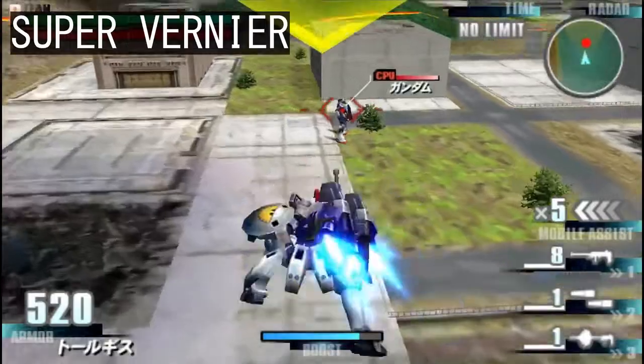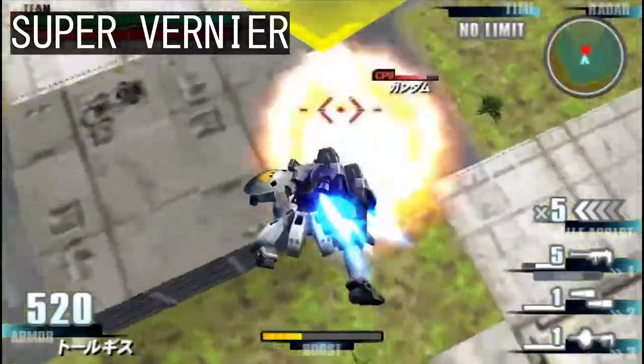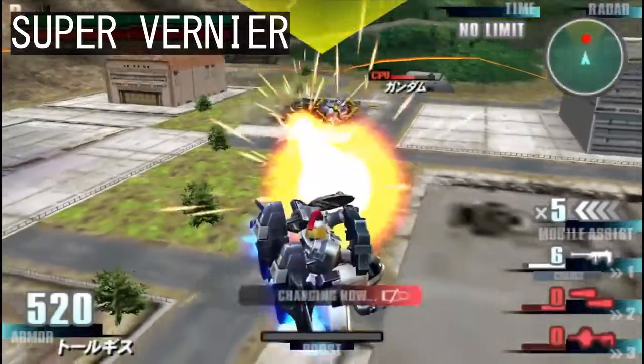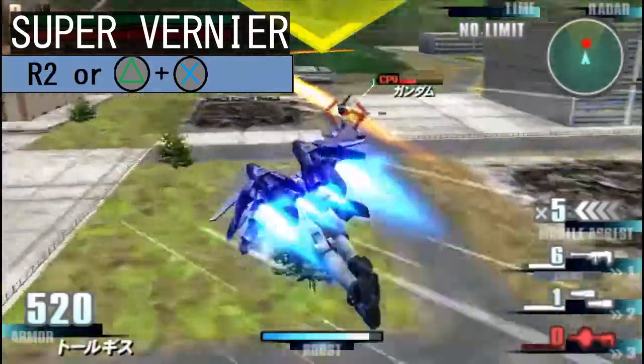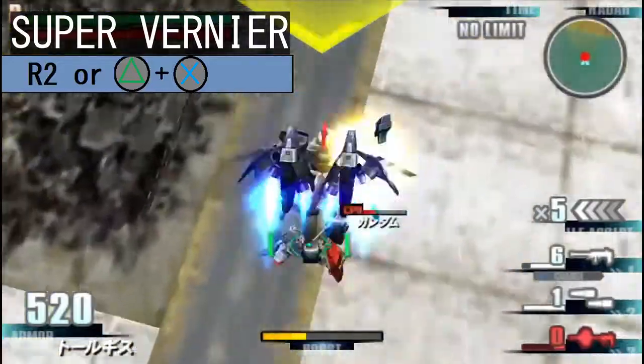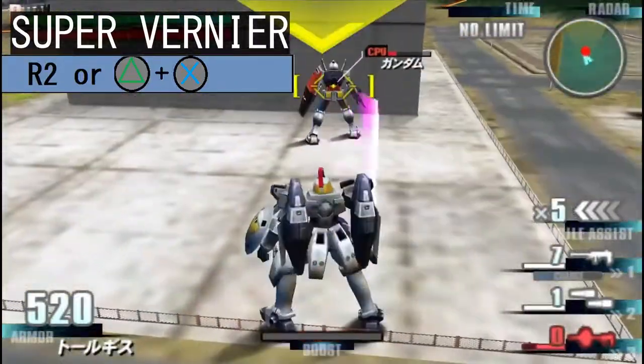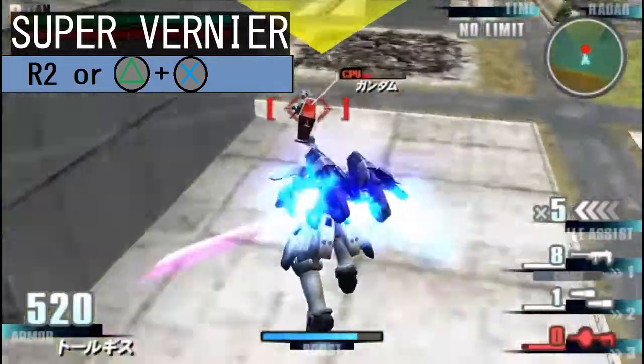This also serves as a substitute for boost dashing, which means that you can use it for attack cancelling as well. The last part of the supervernier mechanic is the manual fast fall move. You can perform it by pressing the special melee input, though I wouldn't recommend using it close to the ground unless you plan to interrupt it with another movement option.